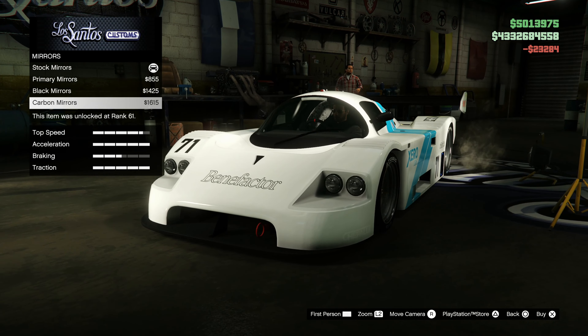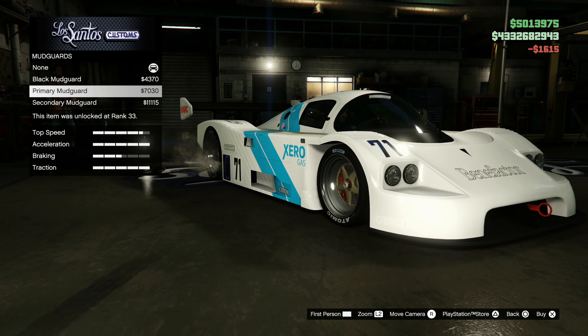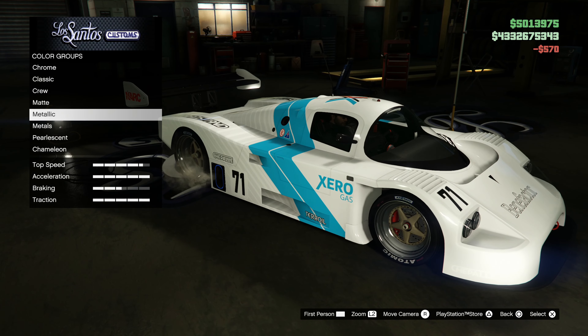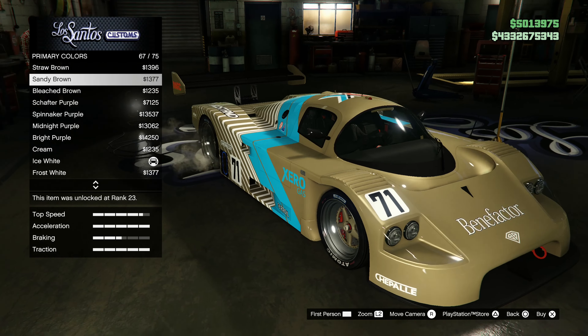We're going to go with some carbon mirrors and some nice primary mud guards. License plate black and yellow. For the primary color — how would it look with a frost wipe? That looks pretty nice, but I already made a car frost wipe so I don't want another one.